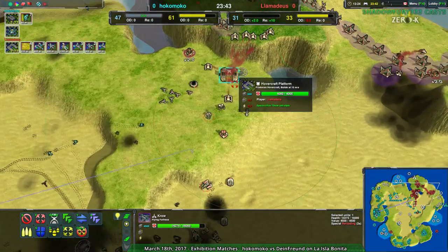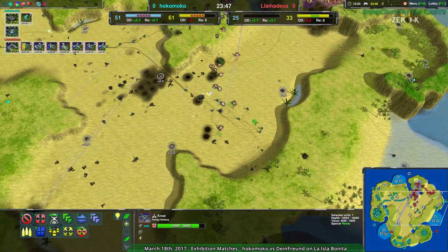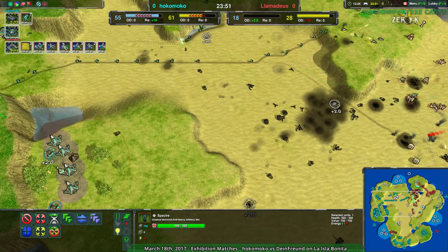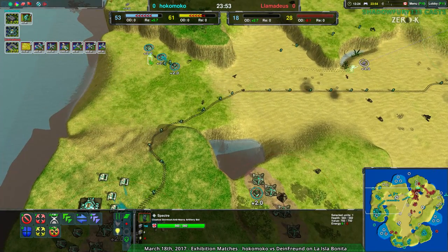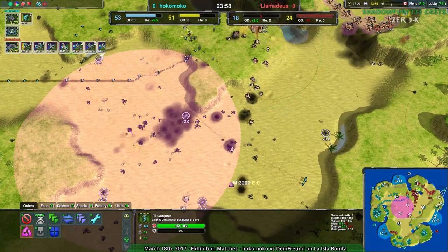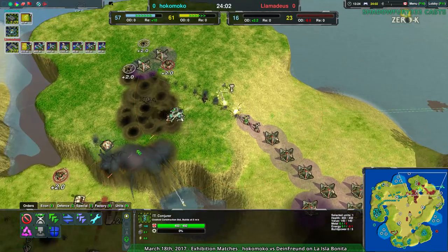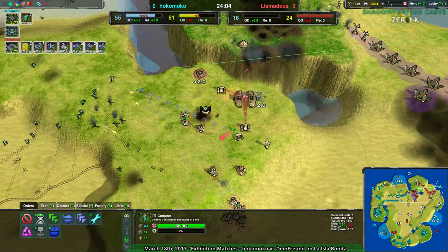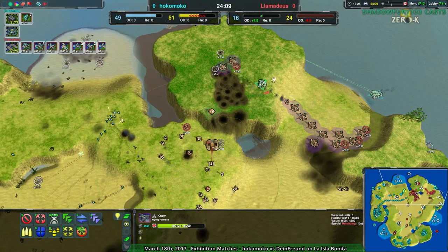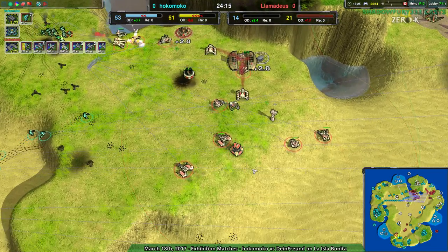They aren't going for the main base because that one stardust there is going to cause problems, but they are making sure Lamedeus can't build up much of an army. What they aren't doing is reclaiming all this stuff, but I imagine they will fairly soon. There's a mountain of reclaim over in the center of the map that would be wonderful to get. I think they're just figuring Lamedeus is going to surrender now that they've lost most of their own reclaim. The crow is just wrecking everything — really, the stardust here is the thing that's keeping Lamedeus alive.